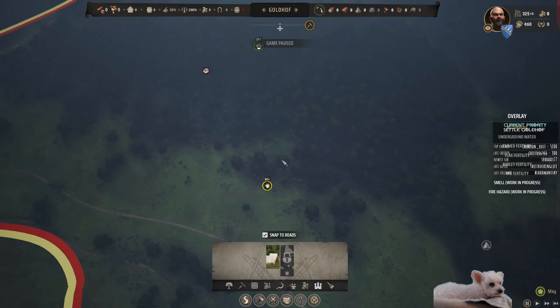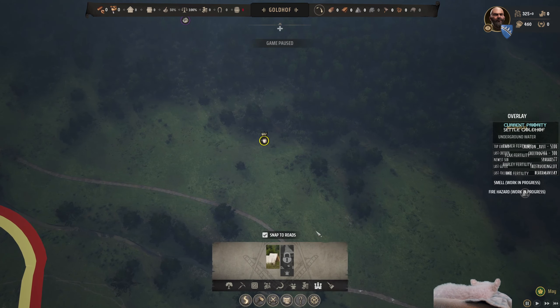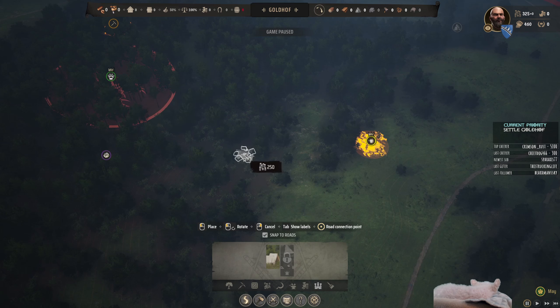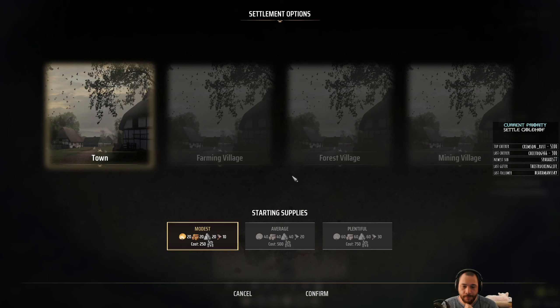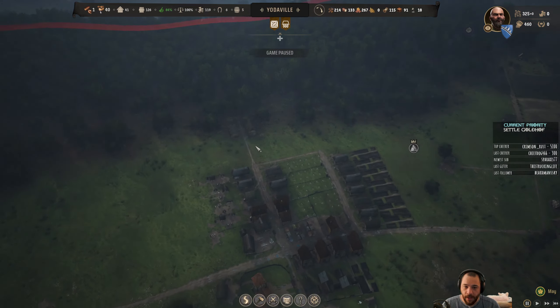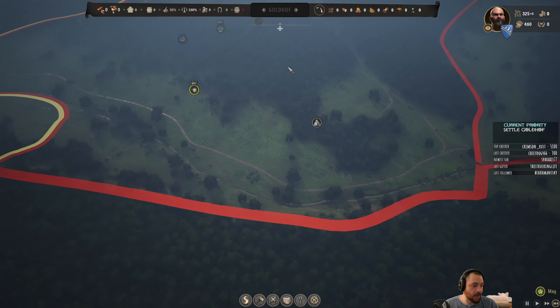Goldhoff is almost certainly just going to be used for the resources that are readily available there. I'm going to put the settler's camp smack dab in the middle of the clay and meat deposits. I don't have a lot of treasury right now, so I'm going to have to do modest investment. I can also enact some land tax and tithing to build up my own treasury so I can invest more into Goldhoff — so that Goldhoff can start off as a modest outpost.